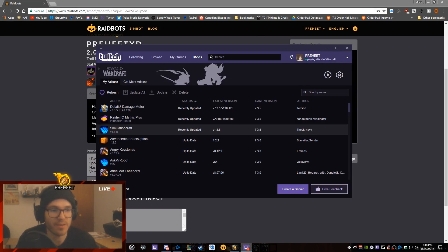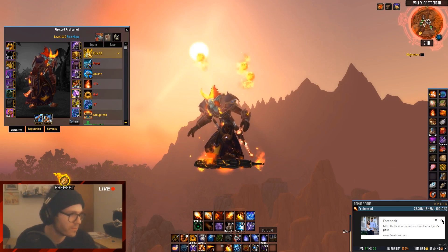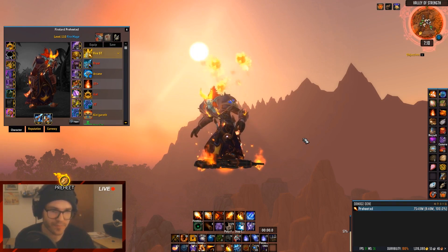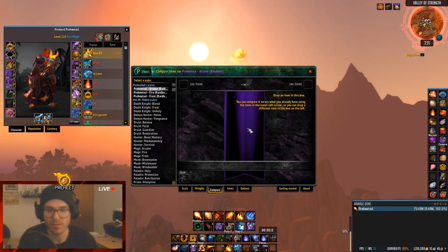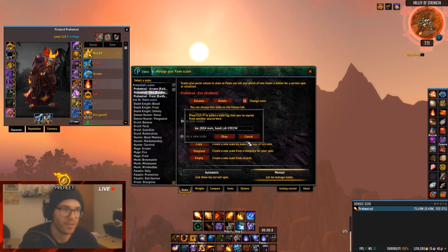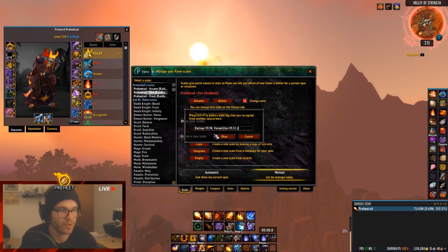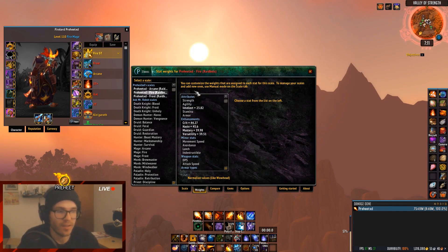Where it gets really fun is the Pawn string. Pawn is also an add-on you can download on the Twitch/Curse app. If you go back into game and type /pawn it'll pop up this interface. What's really cool is you can import your different specs — right now I have arcane, fire, and frost specs. Go to the scale window, click import, paste in the Pawn string, and it gives you your stat weights in a neat little window.